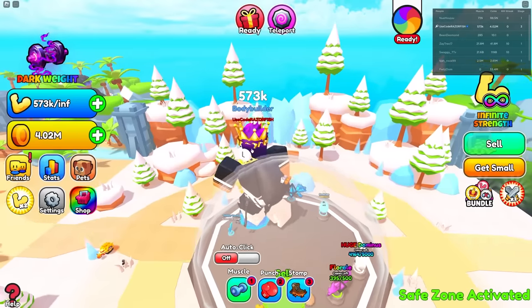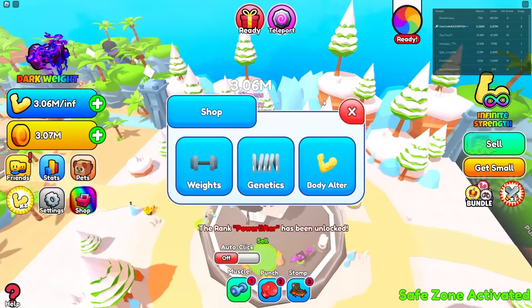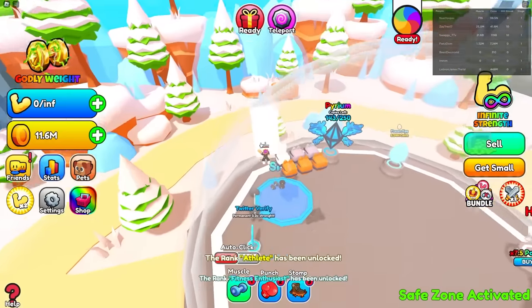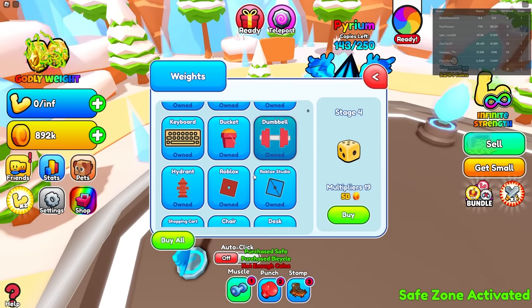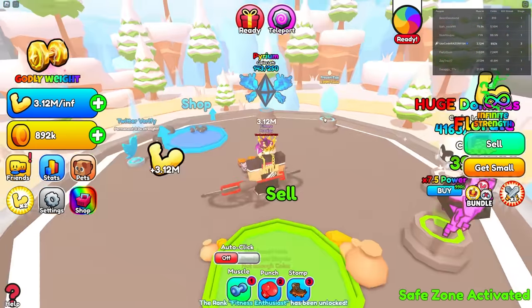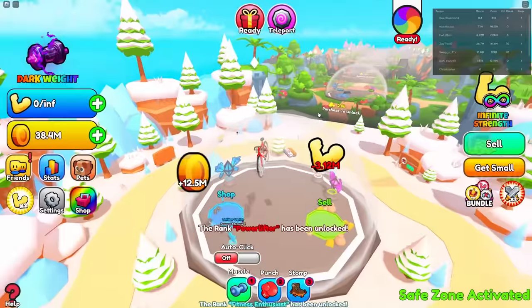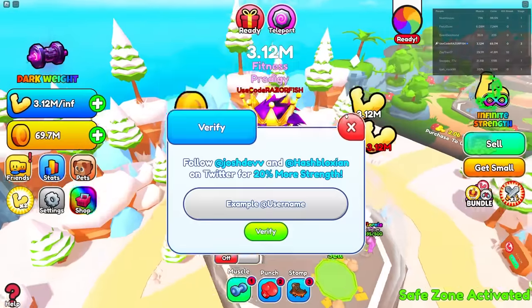I'll get that really fast. Right now I just need to spend all my coins on more and more weights because it's really increasing how much strength I get. I think we enter the grinding stage now. I'm at like 11 million coins — let's go buy even better weights. We got a bicycle, and that gives me actually so much strength. We're at 50 million coins, then 70 million.